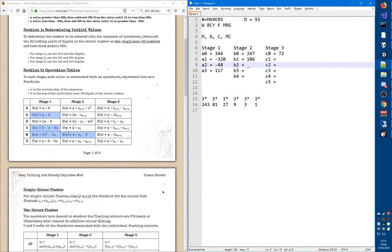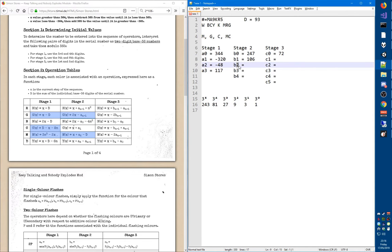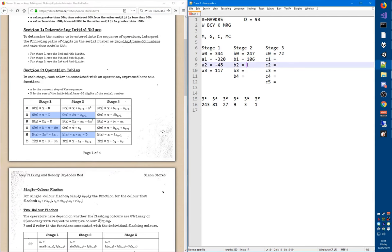B2 is for the second flash, which is green. The formula is 2 times x, minus an-1. Since n is 2, n minus 1 is 1, so we're looking at a1. Note it says a(n-1), not b(n-1). A1 is negative 320, but we subtract it, so we add 320. That takes us over the threshold, so we subtract 365 and are left with 167.